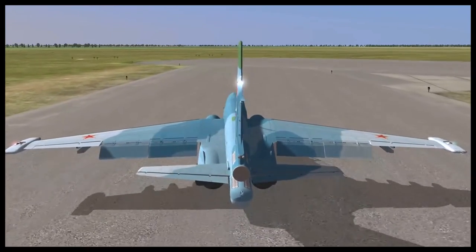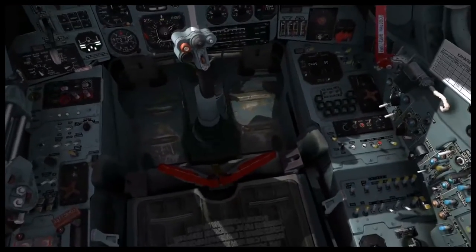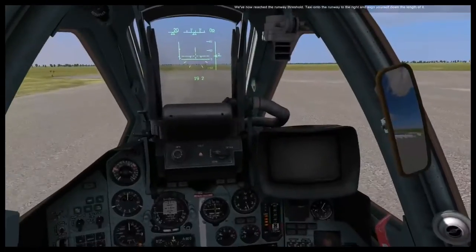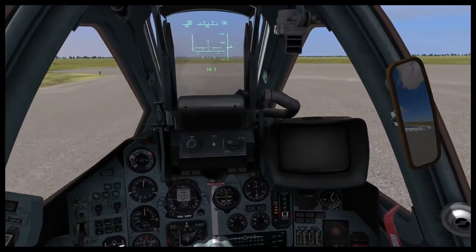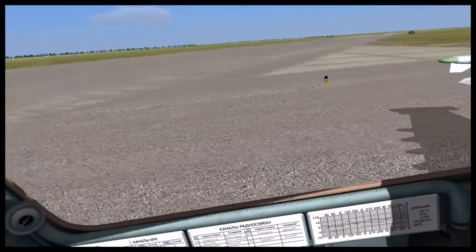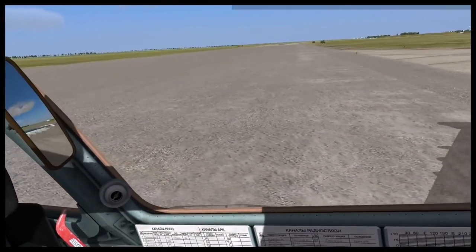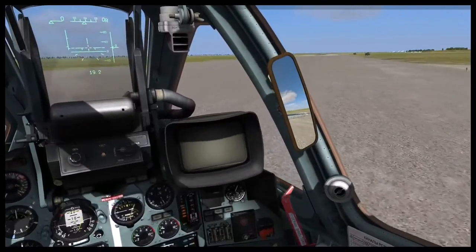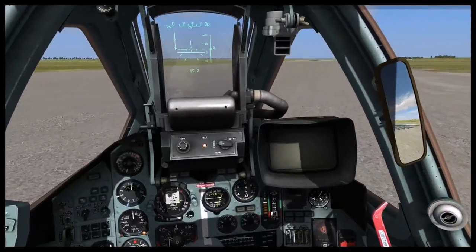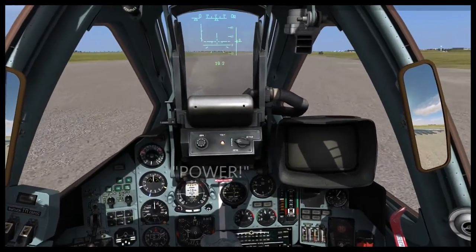You've now reached the runway threshold. Taxi on the runway to the right and align yourself down the length of it. Once aligned down the runway, increase thrust of both engines to maximum and use gentle inputs on the rudder, X and Z, to keep you tracking down the center line.